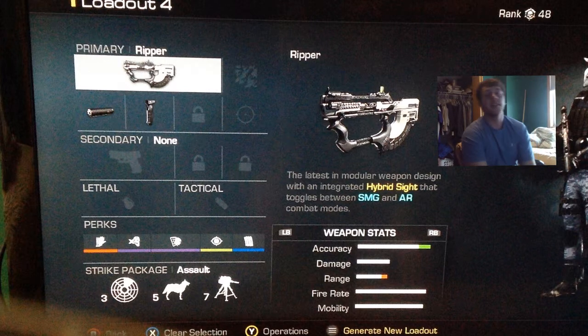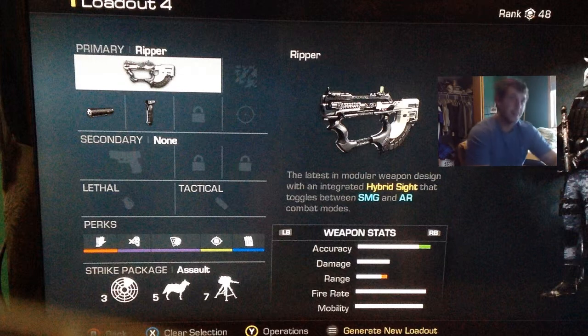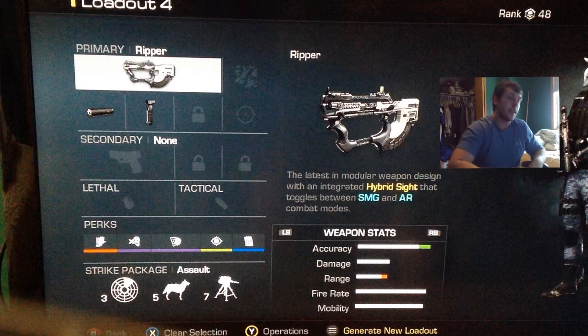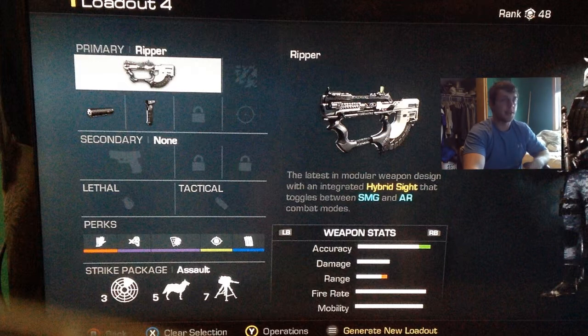It is a hybrid weapon of an AR and a submachine gun that you'll be seeing on screen now. This isn't necessarily the best class, but it's a class I've been using and having pretty good success with. I threw a silencer on it for stealth reasons — it kills pretty fast, shoots really fast, and this gun is dead-on accurate. Instead of the foregrip I've been using extended mags, because when you're in SMG mode it does run out fairly quickly.